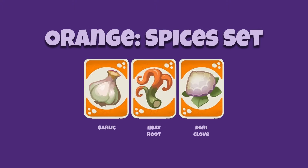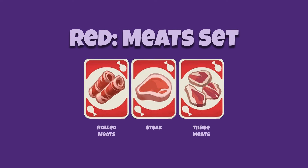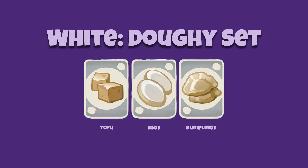Spices, or orange set, which contains garlic, heat root, and dari clove cards. Garden veggies, or yellow set, which contains corn, potato, and carrot cards. Meats, or red set, which contains rolled meats, steak, or three meat cards. Mushrooms, or purple set, which contains red mushroom, blue mushroom, and white mushroom cards. And finally, the doughy type foods are the white set, which contains tofu, eggs, and dumpling cards.